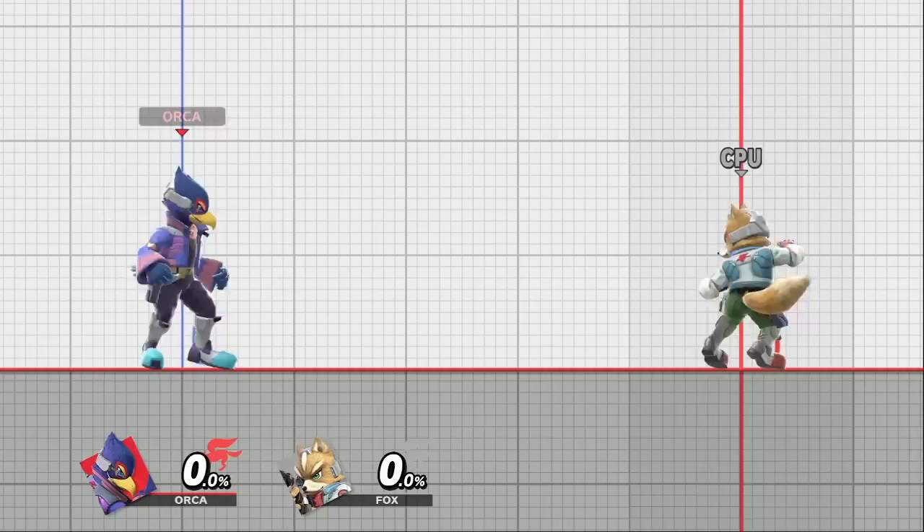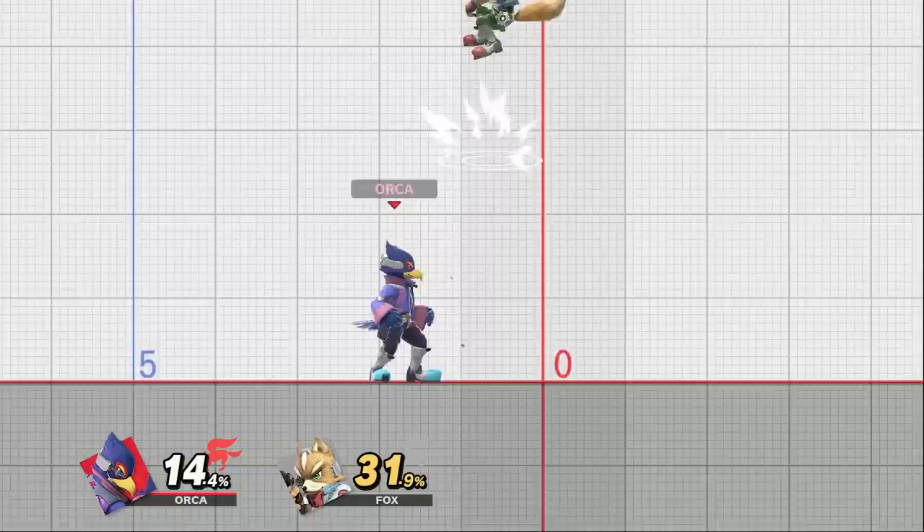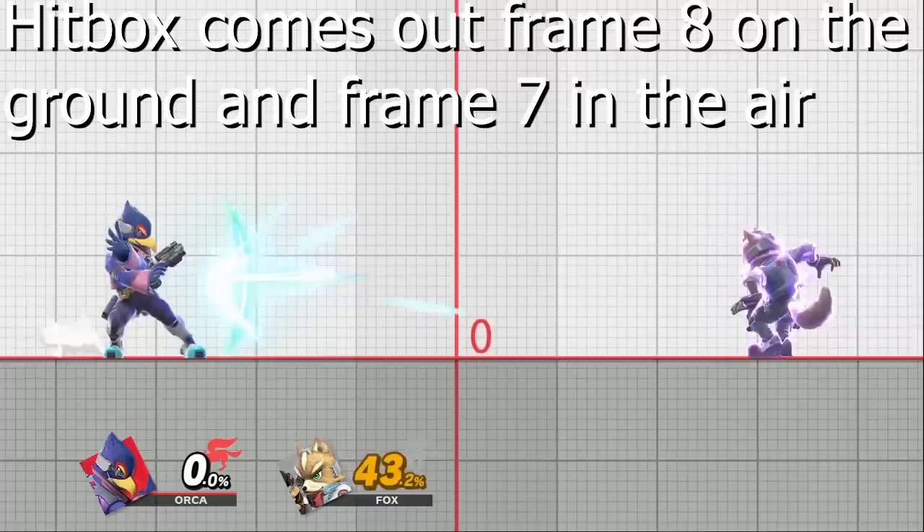The first thing I'm going to talk about is how neutral should be played as Falco. When it comes to playing neutral, there are two key strengths that he has you need to utilize: shield poking and anti-airing. Laser is going to be one of your best tools to set the pace of the match. It comes out incredibly fast, is difficult to react to, and can make your opponent think twice about their approaching options.